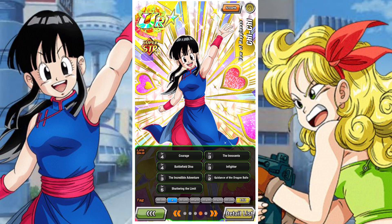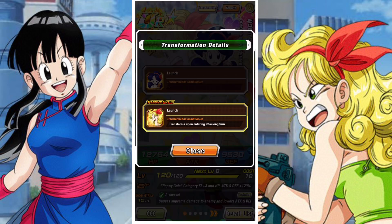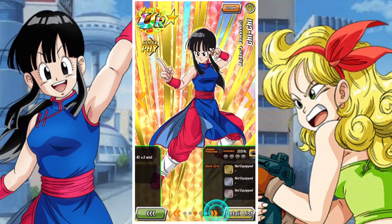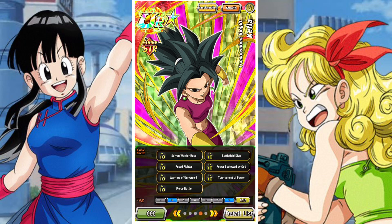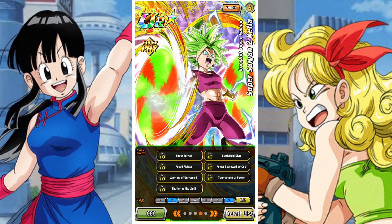There are a couple of sub-sections you can see defined. You have the Earthlings/Dragon Ball Saga version, with Launch, Bulma, and Chi-Chi. These units will have links like Incredible Adventure, Guidance of the Dragon Balls, and Battlefield D.Va, and they'll link up pretty well together — Physical Chi-Chi, Strength Chi-Chi, Launch, Bulma, all with a similar build. Then you have the Universe 6 Saiyans build, which includes units like Kefla, Kale, and Caulifla, who all share crucial links as well.